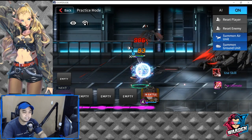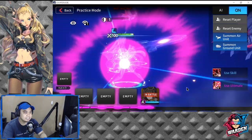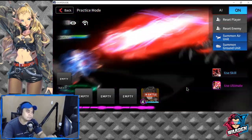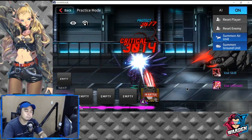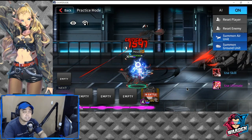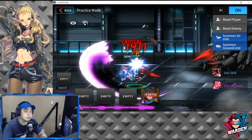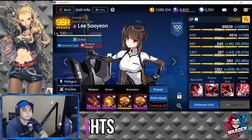Let's try her ultimate one more time. Even pulling it off once is already good, but I'd rather have her special skill pulled off more frequently because it staggers opponents and lifts them into the air so other units can attack them as well.